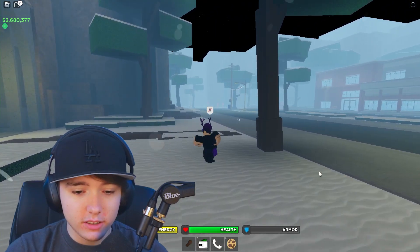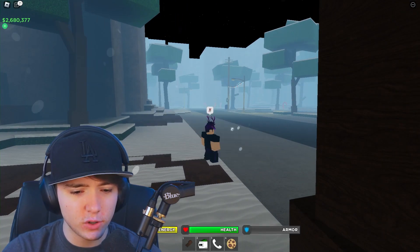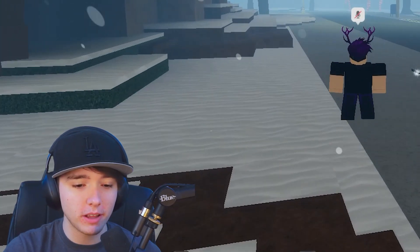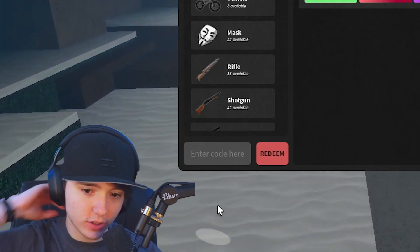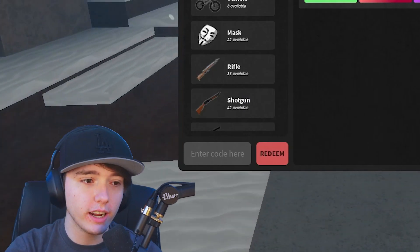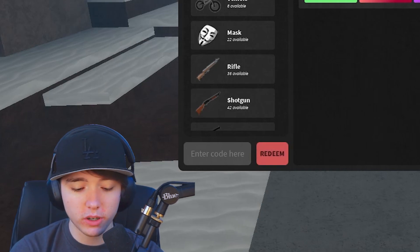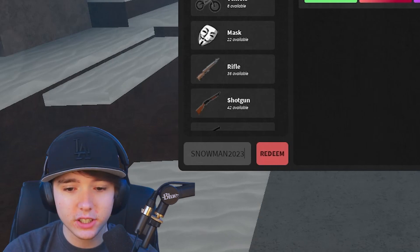If you guys want to enter codes, you want to go to the chest icon in the bottom left corner. Then in the bottom left corner you will see 'enter code here,' which is where you can enter the working codes. So the first working code that we have here is snowman 2023.